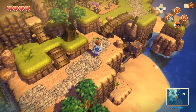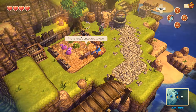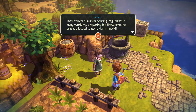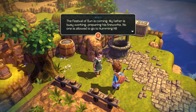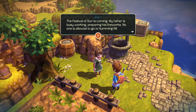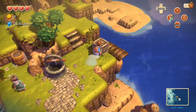God damn it — he's way over here, I'm stupid. Oh, this is Needy's vegetable garden. Hey, you're Needy — I don't know how to pronounce that name properly. The Festival of Sun is coming. Her father is busy working, preparing his fireworks. No one is allowed to go to Humming Hill before his work is finished. Well, it's too bad, because I'm going over there — you can't stop me.